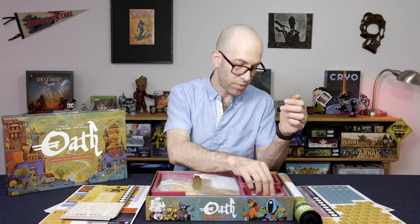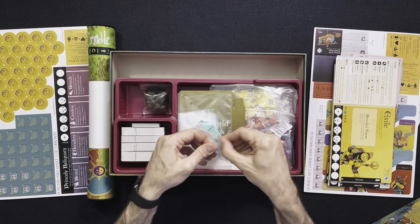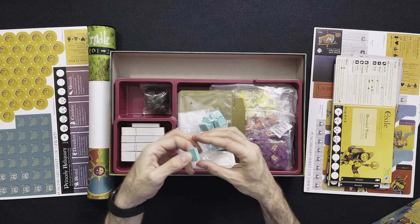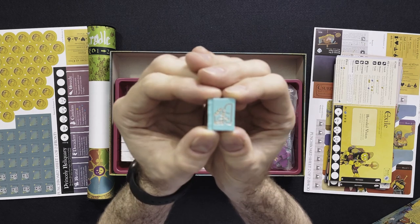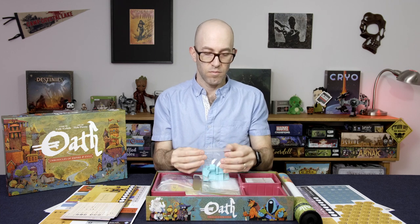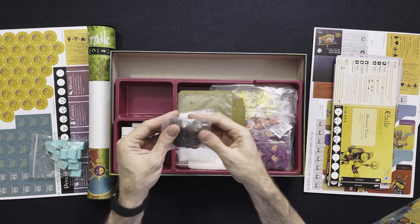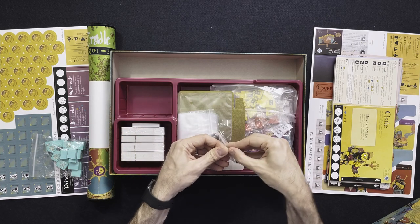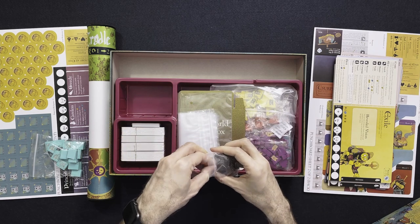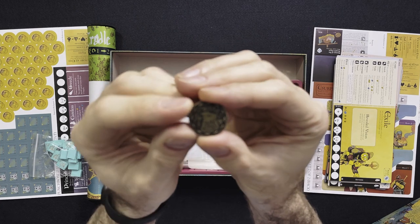Now let's take a look at some components. Here are our book of secrets — let's take one out and take a closer look. In the Kickstarter version you get the deluxified components. These are the metal coins — they are quite hefty. Let's take one out and take a closer look. Very nice.